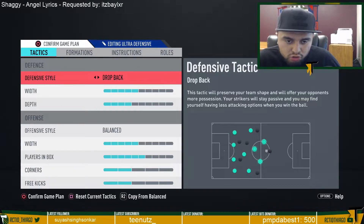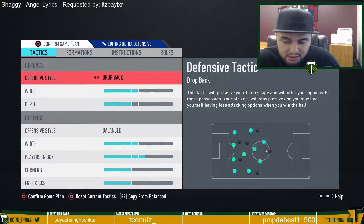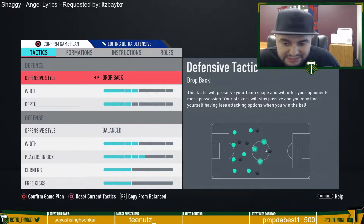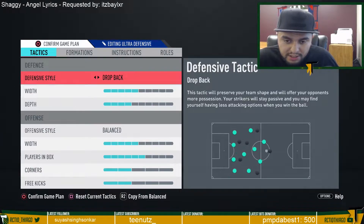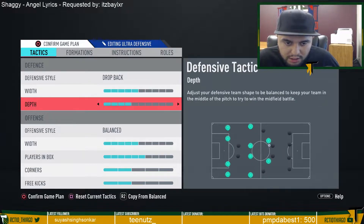The current tactics are set to drop back. I use drop back because it helps defend a little bit deeper, which is useful against opponents looking to counter. Playing drop back means you're most likely not going to get countered unless you're moving your team all over the place. I have it on five width and four depth.